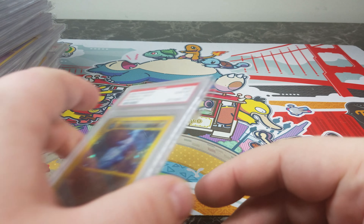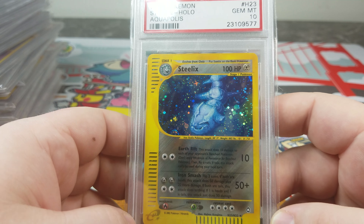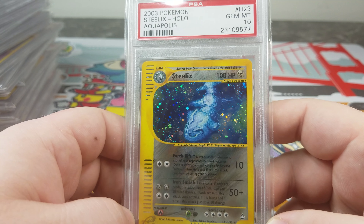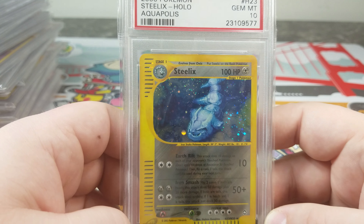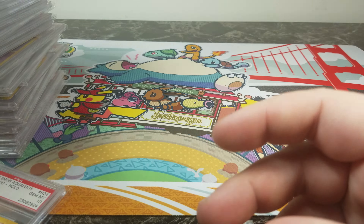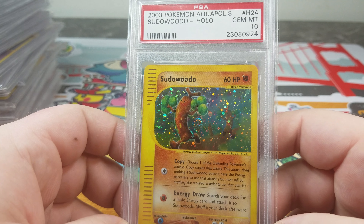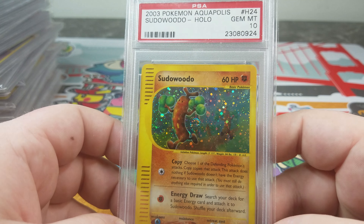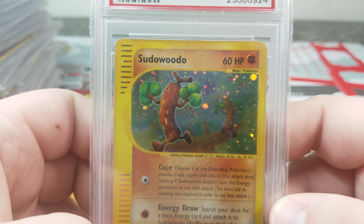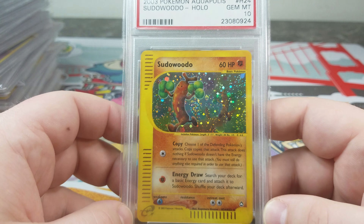This is one of my favorites from the set — Steelix. It's simple, but he's blue, he's chilling, he has so much potential. It's like peace through strength — it just looks so strong in the picture. Sudowoodo — it's such a goofy picture. You got another one in the background, you can barely see it. Oh, you got two in the background. That's cool, it just looks so goofy.